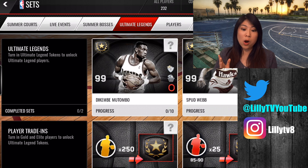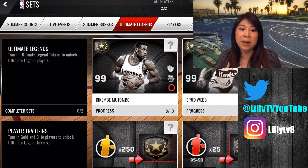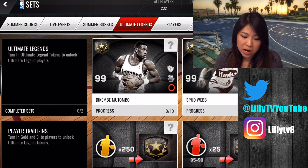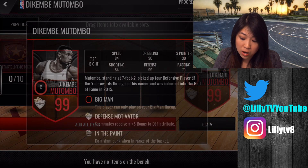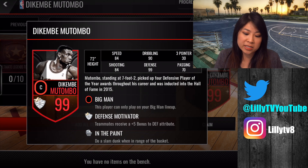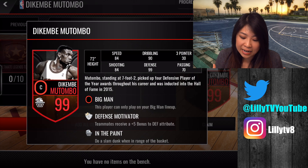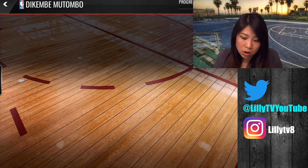Let's talk about Ultimate Legends. From what I know, this is what they do in Madden — I don't play Madden but I checked it out and it's pretty similar. Right now we have two Ultimate Legends. One is Dikembe Mutombo — I think he was the Autumn Festival guy, he was a lower 90s card. His pure size at 7'2" and his presence were really great in the game. Just look at his stats: 99 defense, the defense motivator badge, and of course in the paint. The artwork is fabulous.